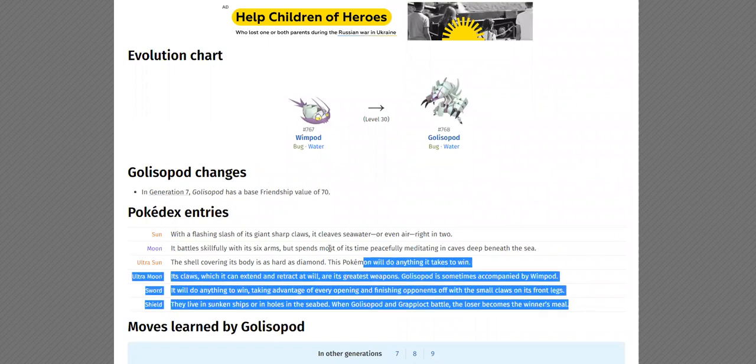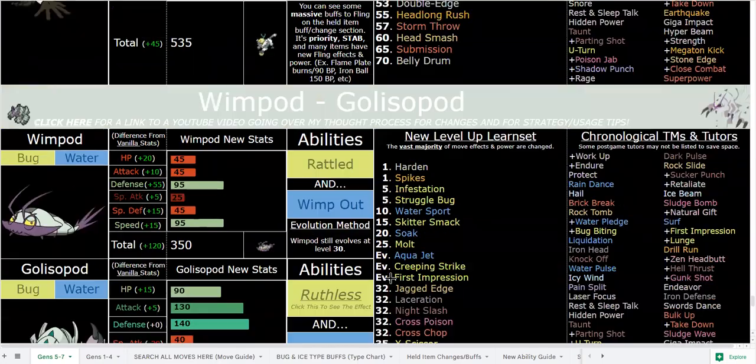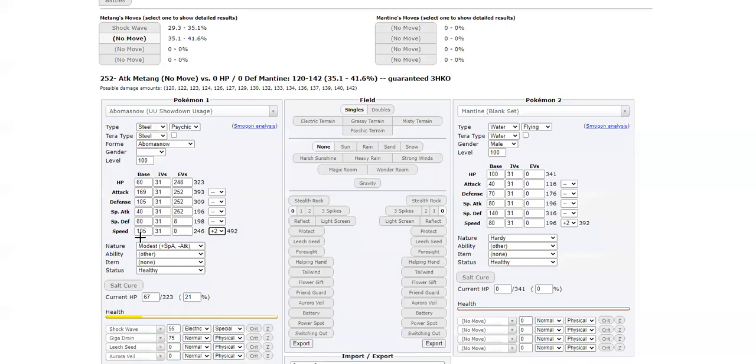If you read the Pokédex, Ruthless is like perfect — it's such a perfect ability for him. You'll be thinking: why not give him a defensive ability? I like Swift Swim a lot more. I think it's a lot more useful on Golisopod. I did swap Special Attack and Speed, so 60 base speed in the rain is very fast in-game — that will outspeed everything because you don't have to worry about Choice Scarves.